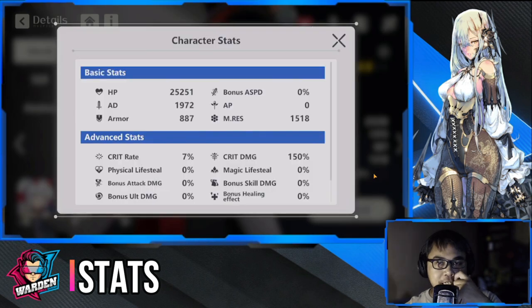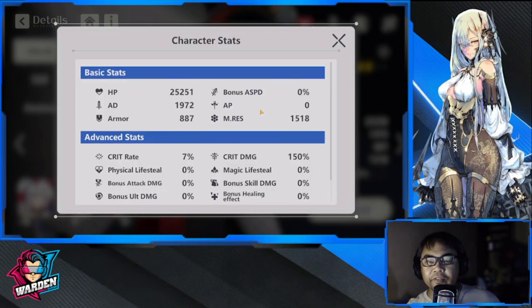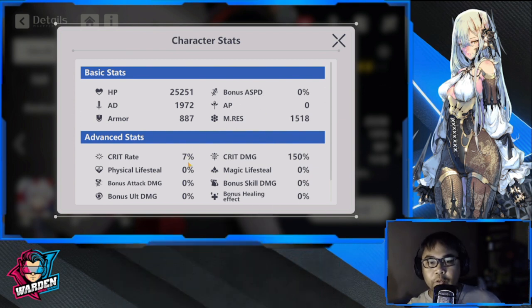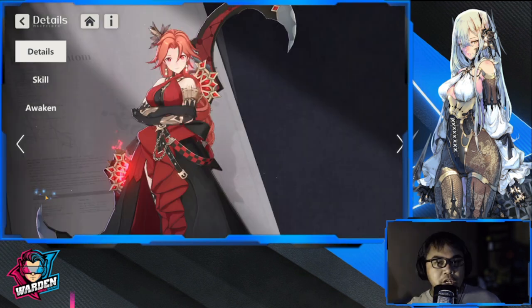Starting off with her stats — her advanced and basic stats. You have bonus attack speed, which is good because she is a hoplite. Also try to increase her crit rate, life steal, and bonus attack damage if you have the means to increase them.